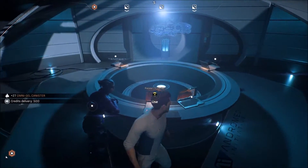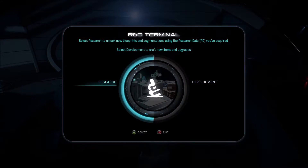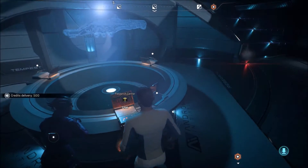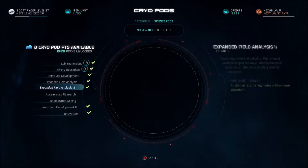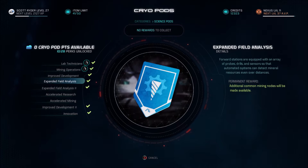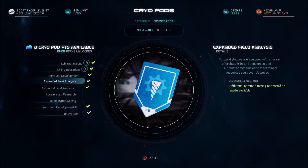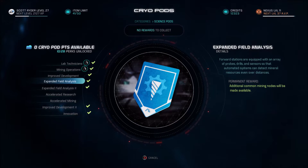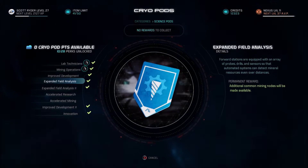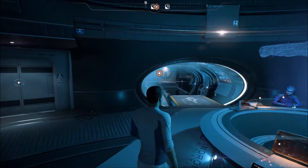Another good way to get vanadium is: when you go on Eos and you mine, if you go to the AVP status control and go to science, there are two things — Expanditive Field Analysis and Expanded Field Analysis 2. These will make additional mining nodes available around your stations. So you definitely want to get these, and then we're going to go over to Eos and mine for some.